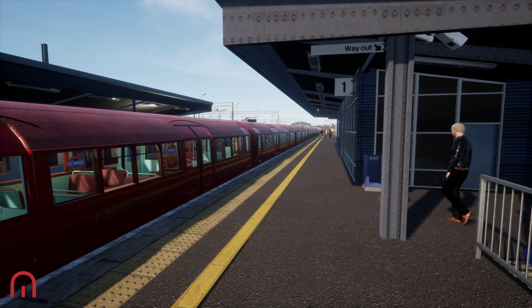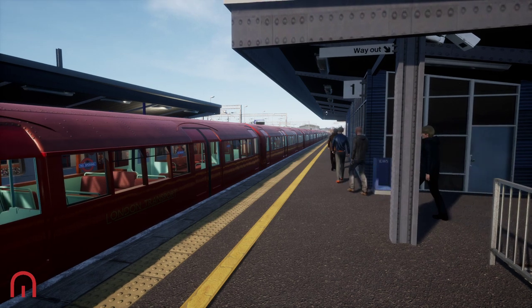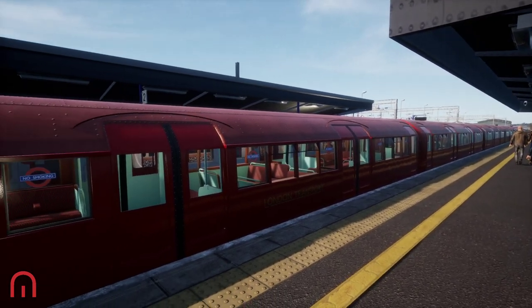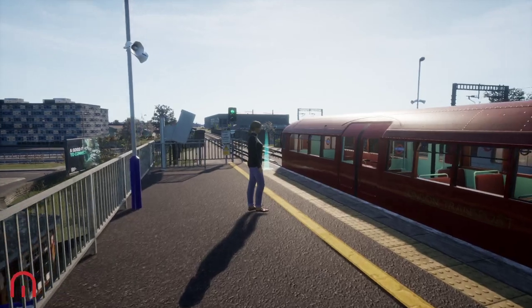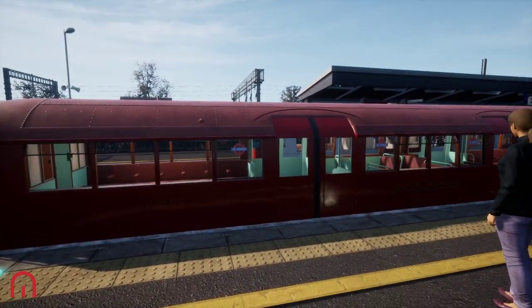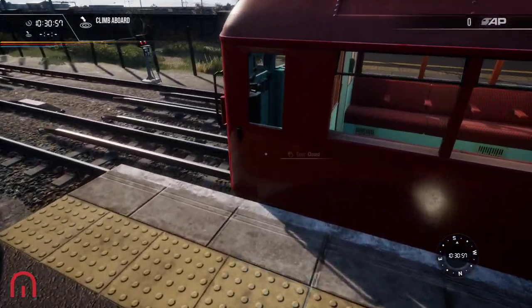Rivet Games did create the Isle of Wight line with the Class 483, which is effectively the 1938 stock that was reduced in size and turned into third rail instead of underground, repainted and all of that. So Rivet Games has utilized that and created a brand new DLC for the Bakerloo line. We're going to have a look and see what goes on.